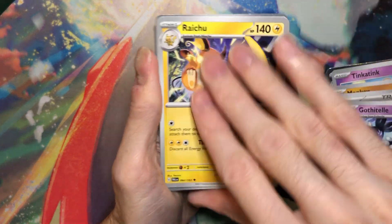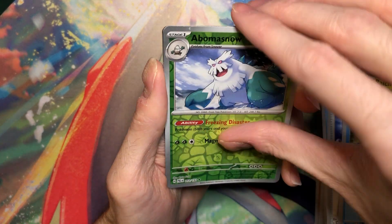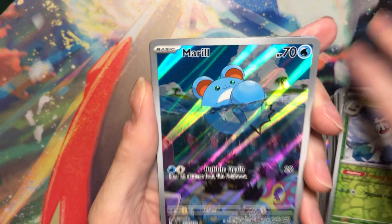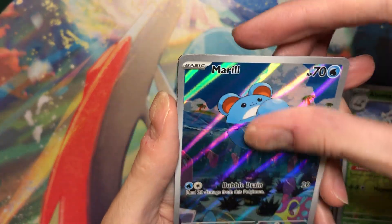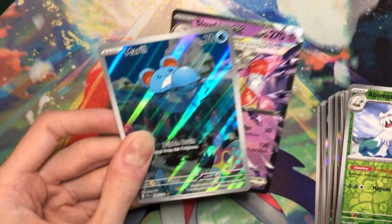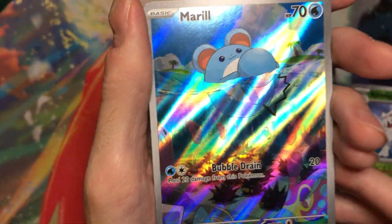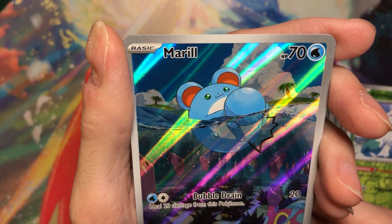I know what card that is and I'm very happy about it. Yay, the Merrill! Yes! I love this one. Oh, there's something behind it - oh, the Slowking! Nice. I really hope I pull the full art of the Slowking because I really like that card. But let's look at the Merrill first. Gorgeous art. That's Atsuya Uki - that's another new artist.